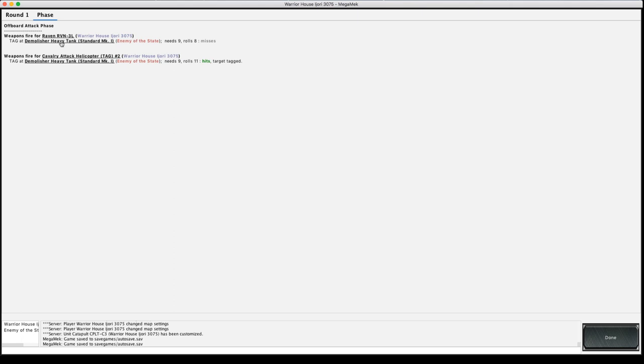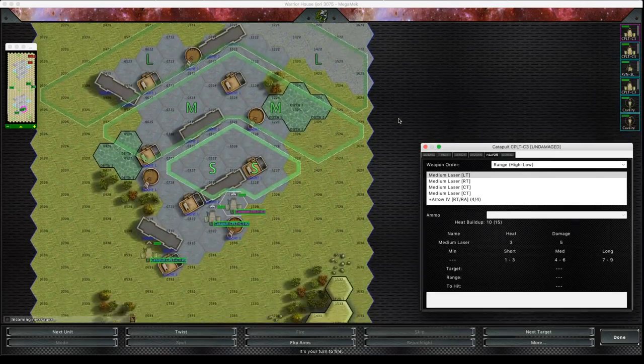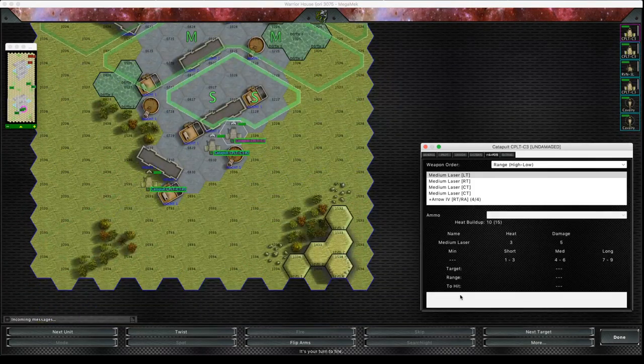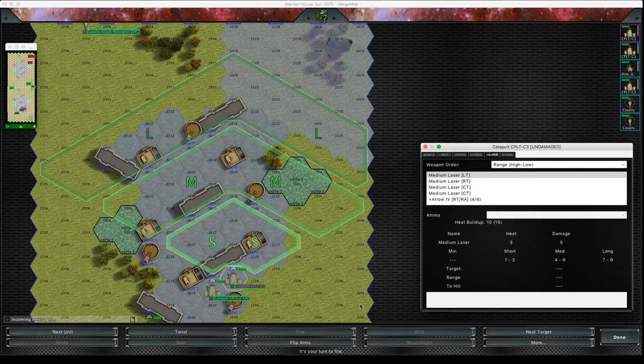This tells me which TAGs have hit. So if I've hit with the TAGs in the TAG phase — which is technically called the indirect artillery phase — then I've successfully tagged. Once I've successfully tagged something, when I get to the combat phase I can then use guided munitions against it in the combat phase for the semi-guided missiles.